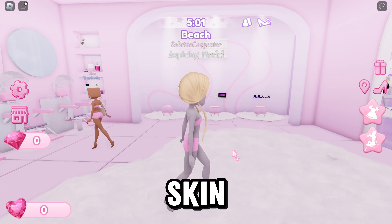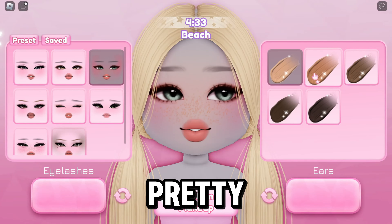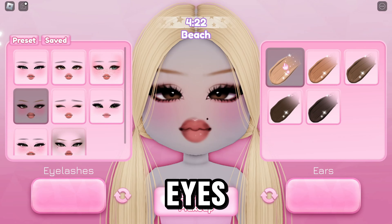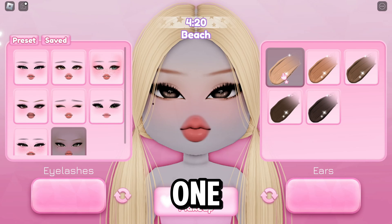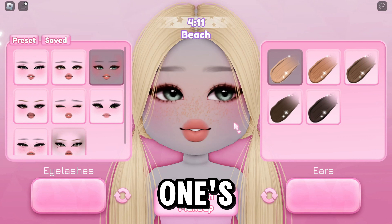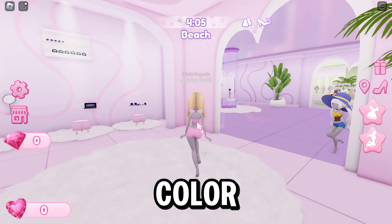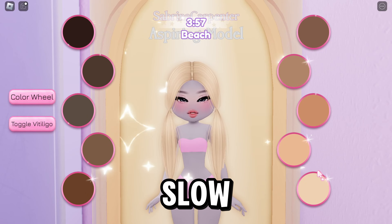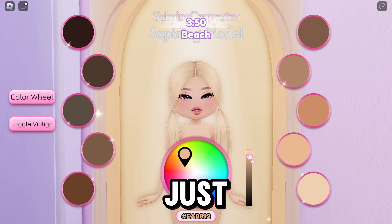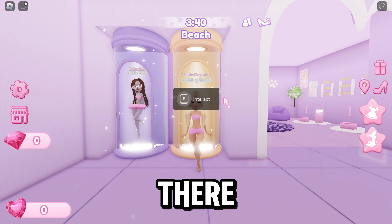Where do I get skin color? Oh, makeup — of course! This is super pretty. I love this so much. What expression is Sabrina Carpenter doing? I need blue eyes, and honestly the only one that offers blue eyes so far is the first one — there's no blue eyes anywhere else. I prefer this one. Now where do I get skin color? I'm gonna get just a little tan, because you just came back from the beach — that's the point, right? There you go, perfect.